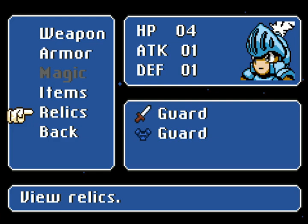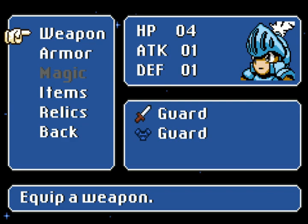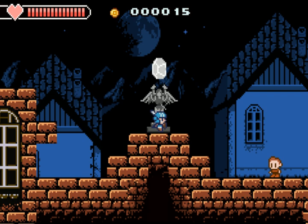I only have 4 HP, attack and defense obviously at 1. You can view your items. I have no relics, no armor, no weapons other than what I have — just guard stuff. Some enemy bullets can be hit back at them, don't forget!